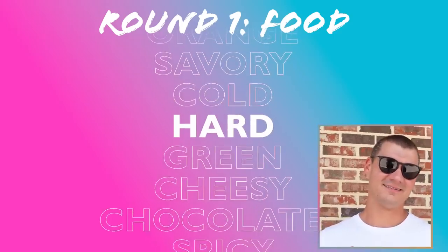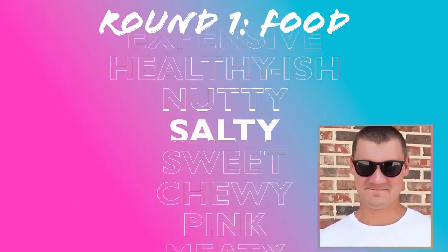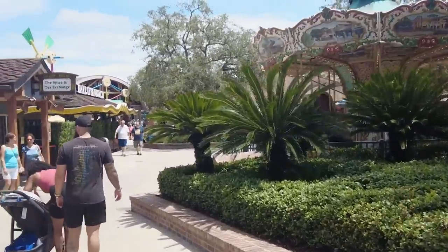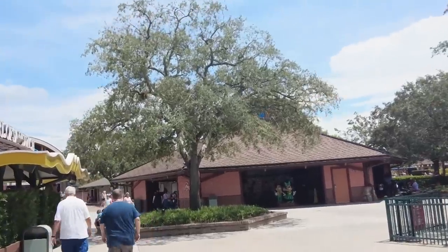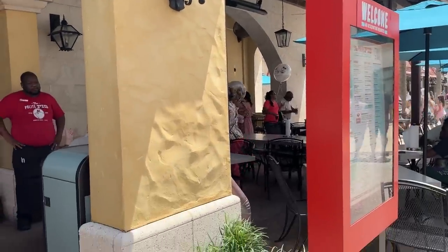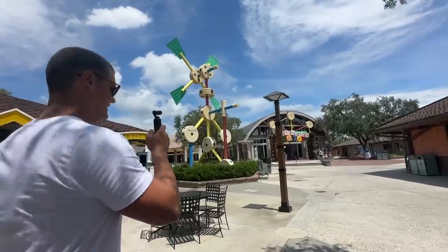All right, my turn. The descriptors I got are: vegan, healthy-ish, and smoky. The vegan thing threw me off — that's not normally what I go for — but I think it'd be interesting to find something vegan, because if I do, it'll take care of the healthy-ish in the same vein. Smoky is really what's calling to me, which means we're going to take a walk back to the Polite Pig. If Polite Pig doesn't work out, perhaps Deluxe Burger would be the next best place.